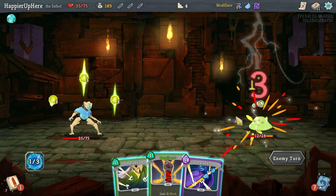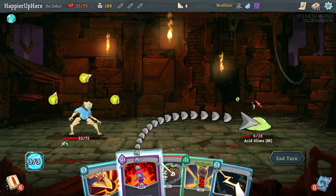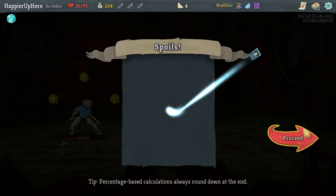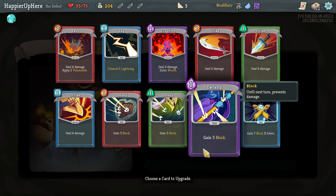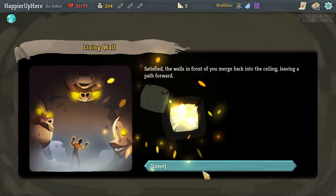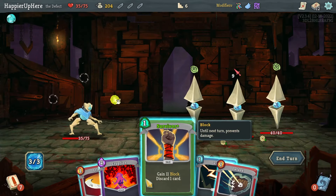Taking a bit of damage so far. Let's kill this one with a Strike, then Ball Lightning — the orb should kill next turn. Maybe I'll speed this up with an Eruption. Good. Reinforced Body, Meme Cell, Steamer — Reinforced Body is a great defensive card. I'll take it, then upgrade. I'll upgrade the Bash mostly because I don't think I'll really be able to use the Eruption.